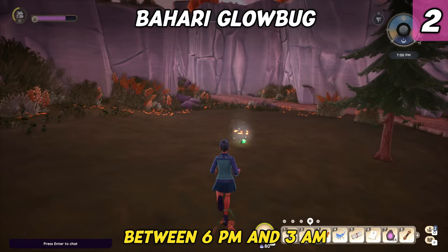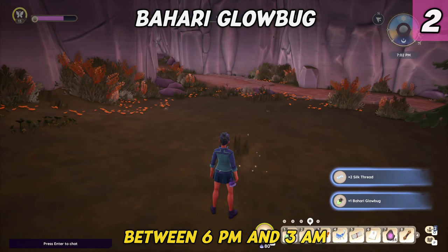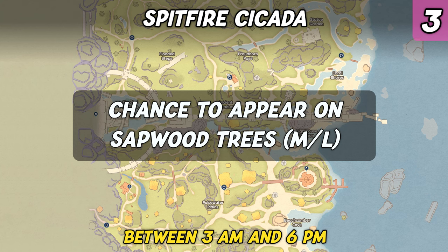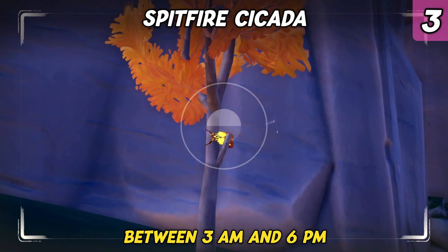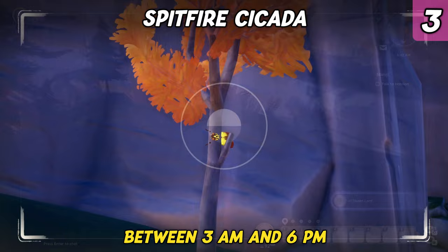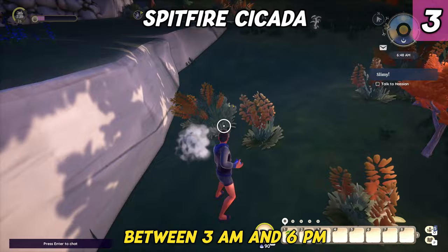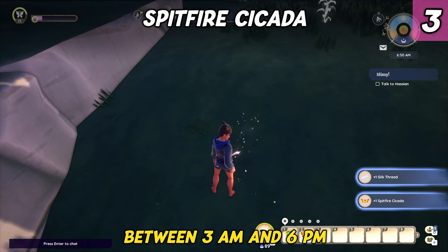You can recognize the Bahari Glow Bug by its bright green glow. The Spitfire Cicada is another insect found throughout Bahari Bay, but it is limited to the trees it likes to inhabit. Look out for a bright orange-yellow insect attached to medium and large sapwood tree trunks in the region. Since it shares its color scheme with the trees, it can be easily missed. You might alert and find this rare bug by chance when running close to or attempting to chop the trees. The Spitfire Cicada can only be found during morning and daytime.